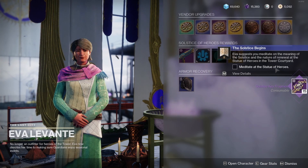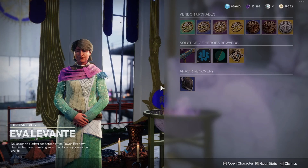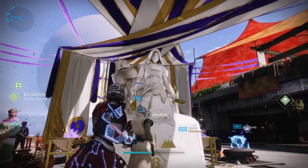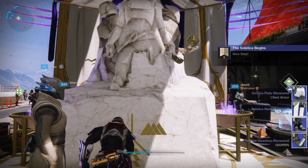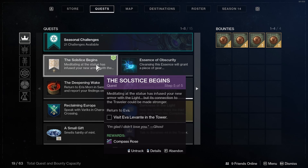Then you move to the next step. Step four of The Solstice Begins quest is to meditate at the Statue of Heroes. Back out of Ava Levante — the Statue of Heroes is right next to her. Meditate and you'll get the rest of the armor set of the Solstice. You then move to step five, which is to visit Ava Levante in the Tower again.